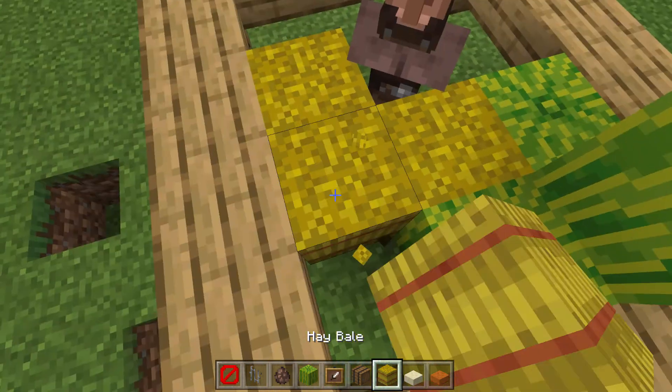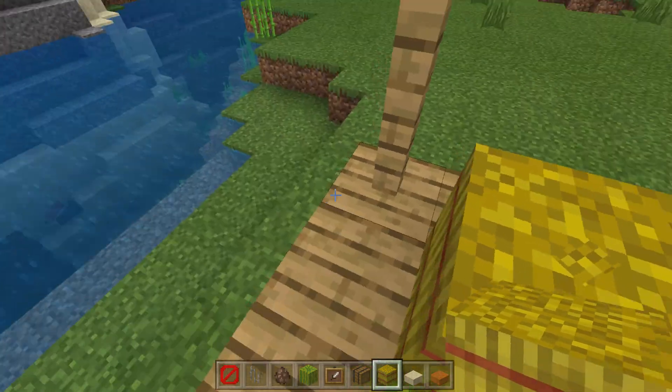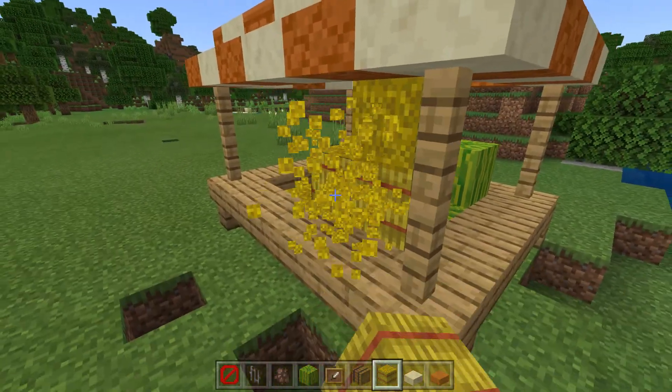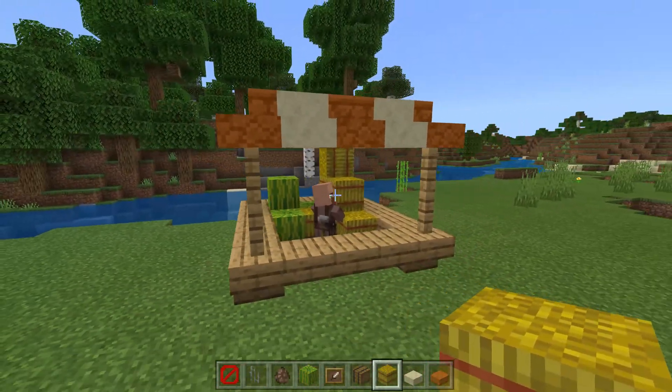I might actually buy some of these even though you probably won't sell it — it's just for a bit of decoration. He's trapped — you gotta stay here. Let's just do this. I want it to be kind of diagonal because we haven't got a diagonal one yet. There we go, that looks perfect.